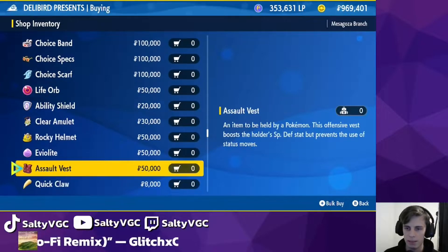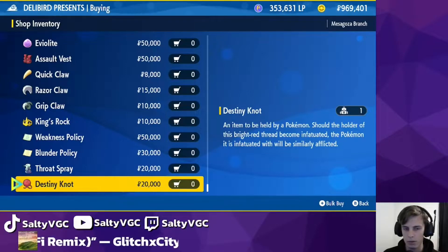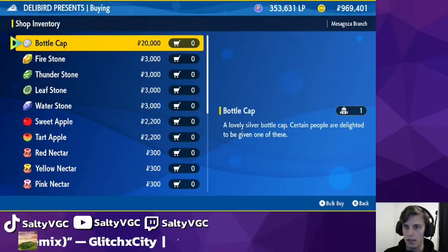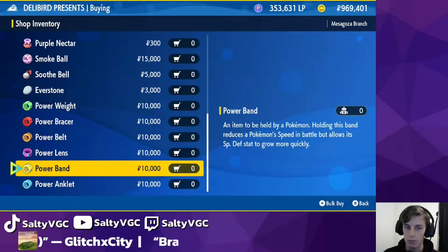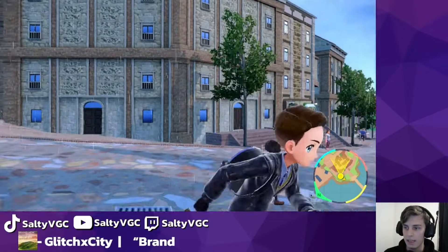It also has Life Orb, Ability Shield, Clear Amulet, Eviolite, Quick Claw, Destiny Knot, and Throat Spray. Destiny Knot is good for breeding; the rest of these are very good for competitive Pokemon. Additionally, in general goods there are Bottle Caps, Everstones, and Power Items — again, good for breeding competitive Pokemon. And that's it for this shop.